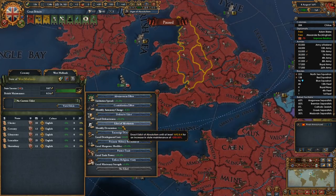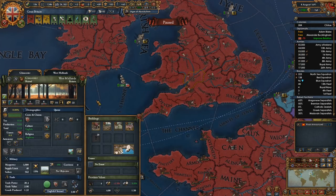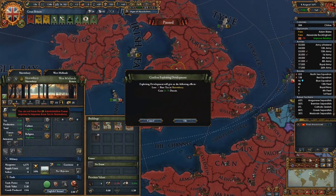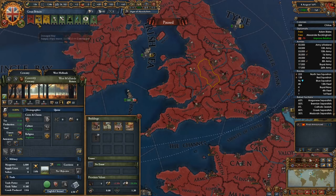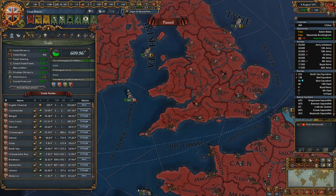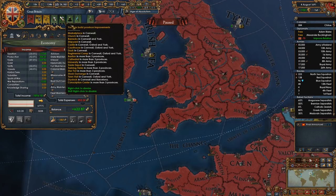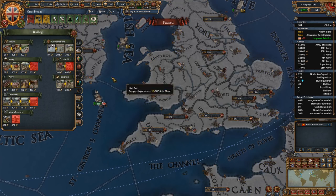Realistically, I should click this as well, just to save me a couple of points. And that's fine. So we're making 600 ducats a month — goodness gracious, that's a large net right there.